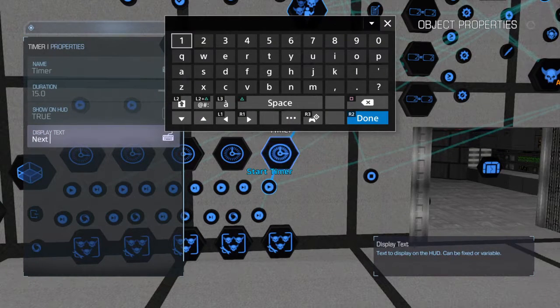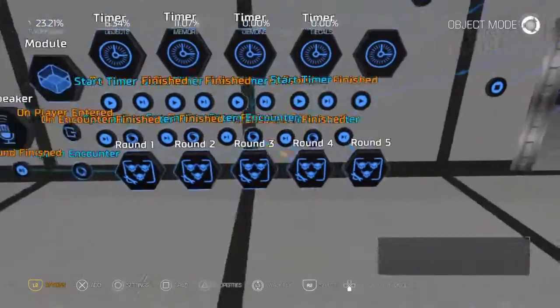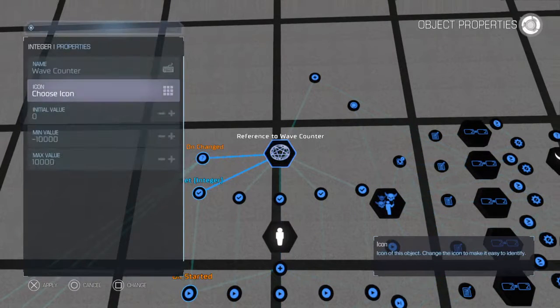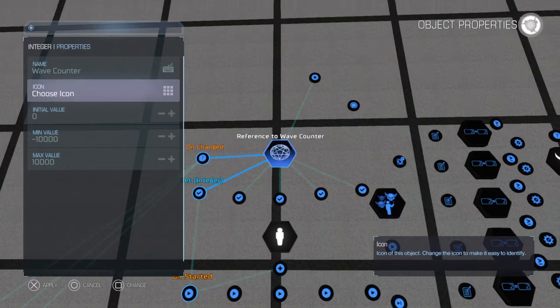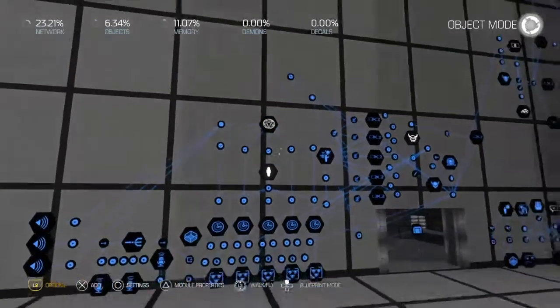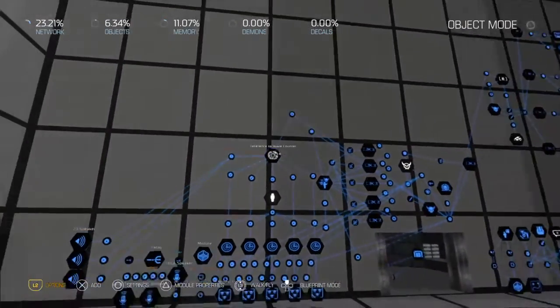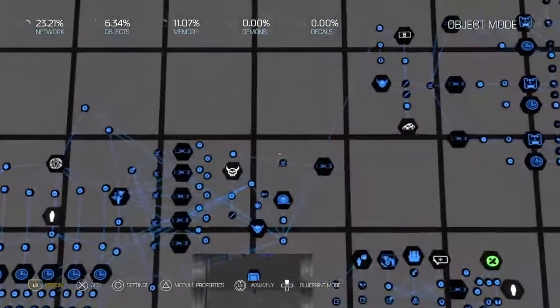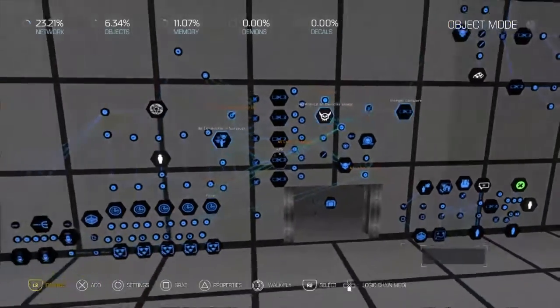So this is the easiest part — it's just a group encounter, so it's around five. After round five is where it gets complicated. Here's my wave counter — basically this is an integer that every time a round ends it'll add one to this. It'll add another value for the demons killed segments and stuff like that.